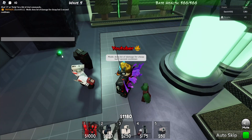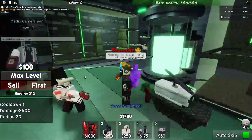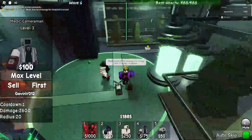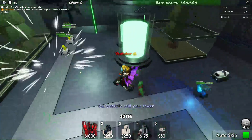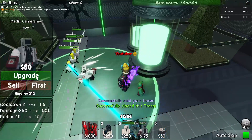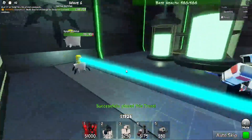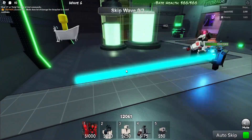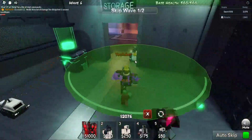Also guys, apparently if you're typing in chat and press space, it will upgrade your units. This is his max level. He's not able to hit the track, so I'm going to sell him and place him closer. Now he attacks every second, which is actually really good. He attacks multiple toilets as well. I should probably start farming.